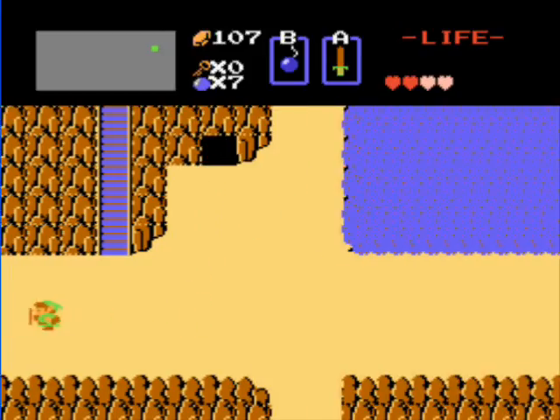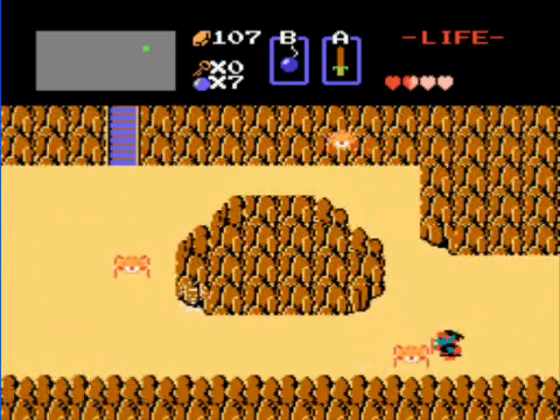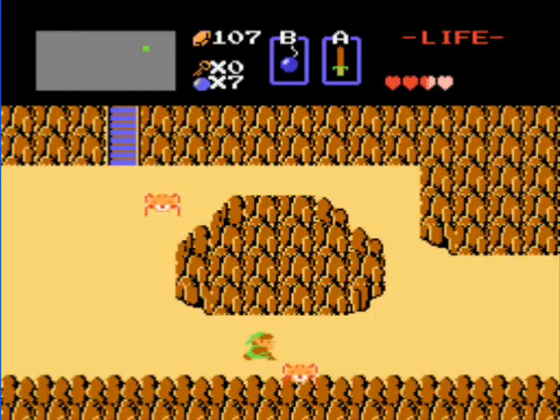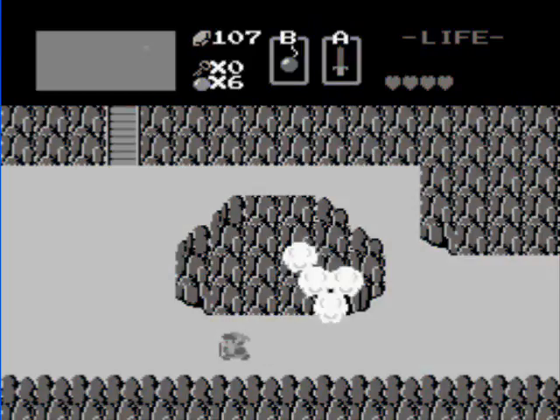The next secret Moblin we'll find is actually 100 rupees. For the moment, put a bomb on the rock in the middle of this screen to uncover Old Man. He'll give you the choice between the red potion and the container heart. Never take the red potion — just don't. I took it once when I was playing through just to see, but it just never made sense. Maybe you could get the container heart later on.